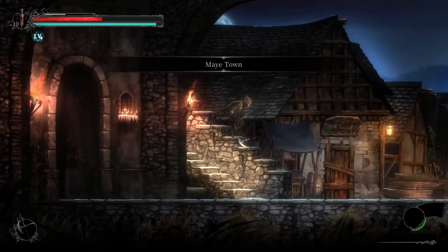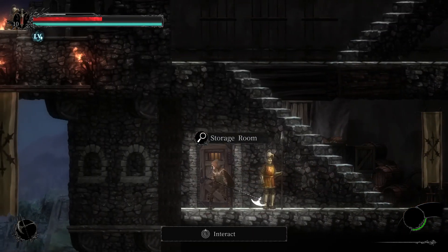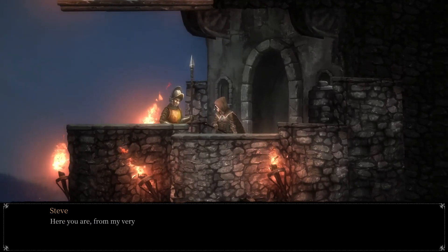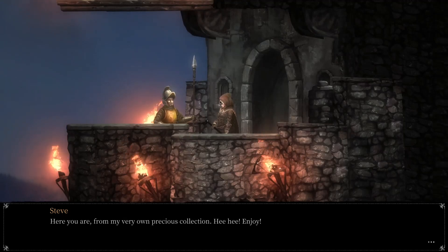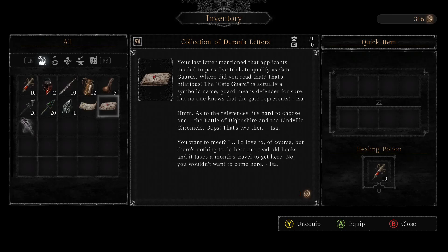I think that guy was up in the castle. This is the guy — 'Oh my helmet! Great. Here you are — a reward for my very own precious collection. Hee hee, enjoy.' We receive a Collection of Duran's Letters. The note mentions applicants needed to pass five trials to qualify as gate guards, and that 'gate guard' is actually a symbolic name — 'guard means defender, but no one knows what the gate represents.' Why did he give me this? Why do I want this?